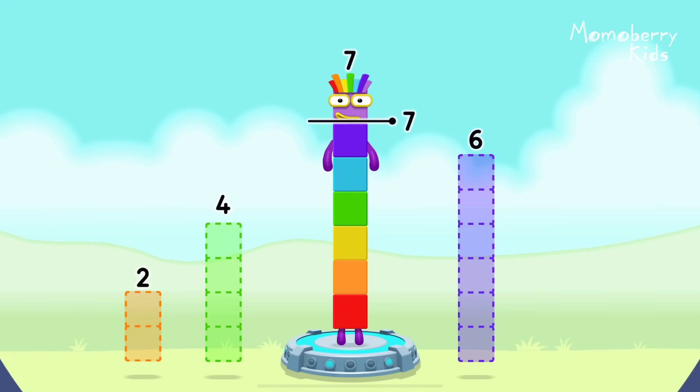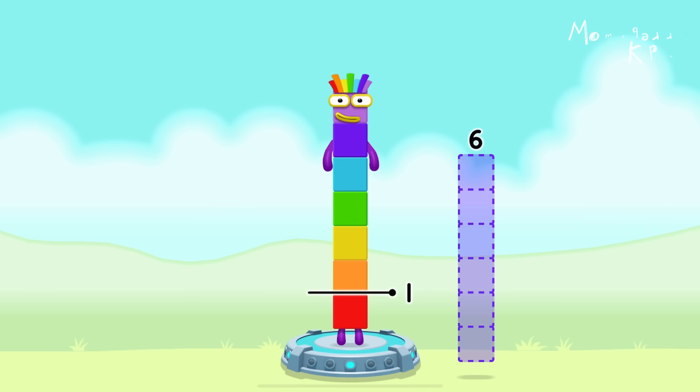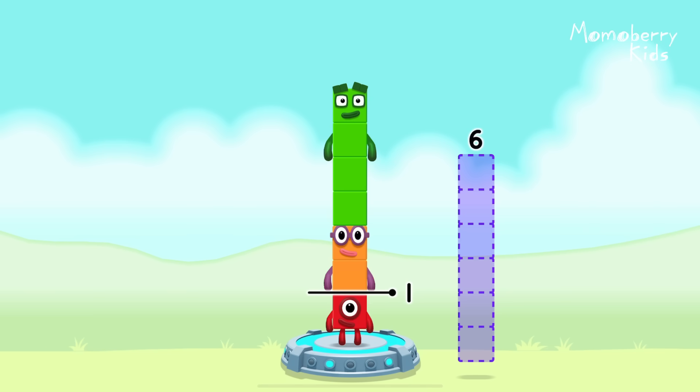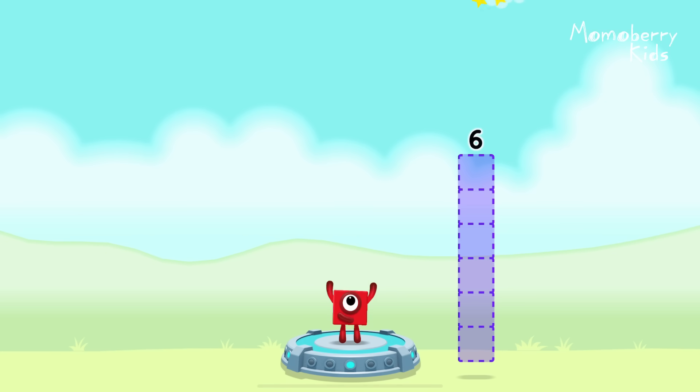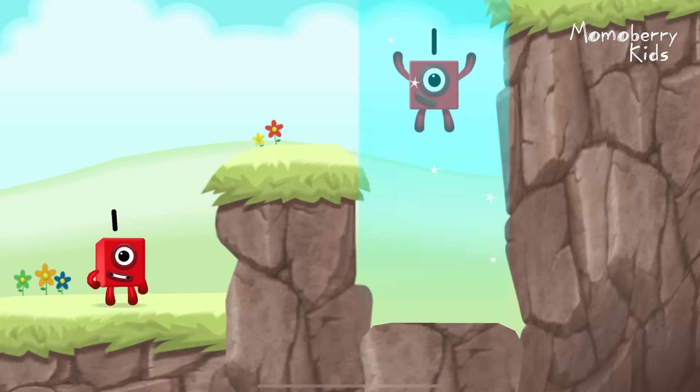Take number blocks away from 7 to leave 1. Drag an outline onto the middle to take the number block — that's right! 7 minus 4 minus 2 equals 1. Great!